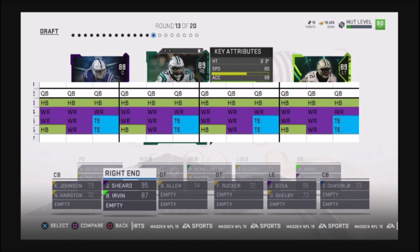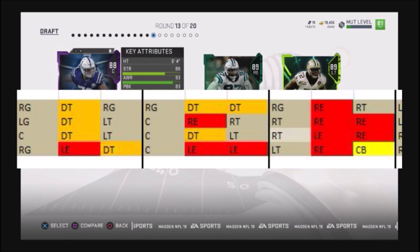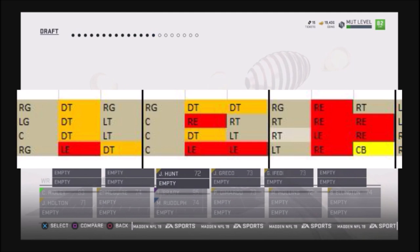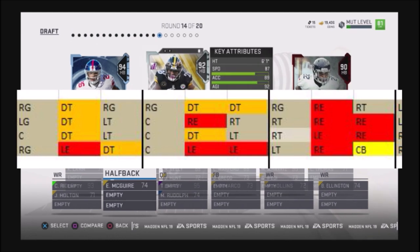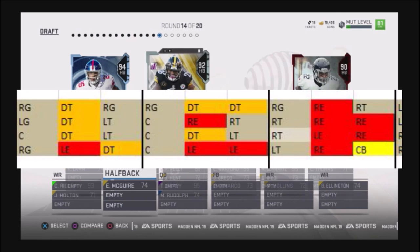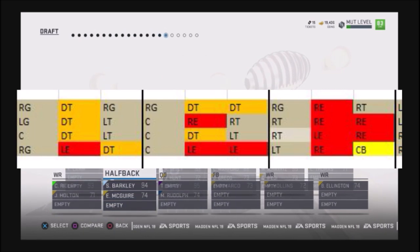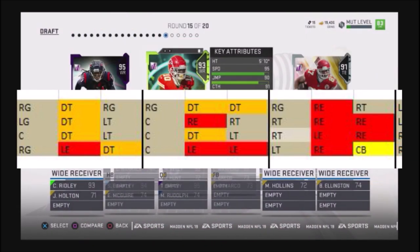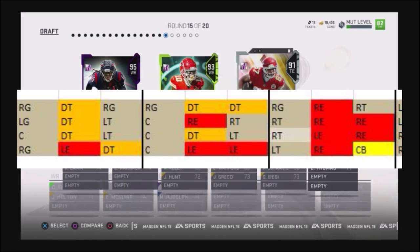On the offensive line, you have a guaranteed four draft pick opportunities where you can draft linemen. If you want to go extremely heavy on your offensive line, you can get at least four linemen. You might get some duplicate lineman positions, but you can switch those guys around. My recommendation: if you want to be heavy on defense and light on offense, pick maybe two offensive linemen and use the other picks on defensive tackles, left ends, or right ends.